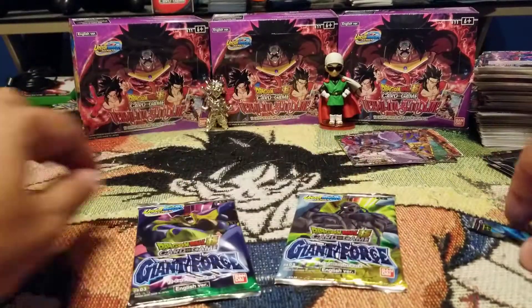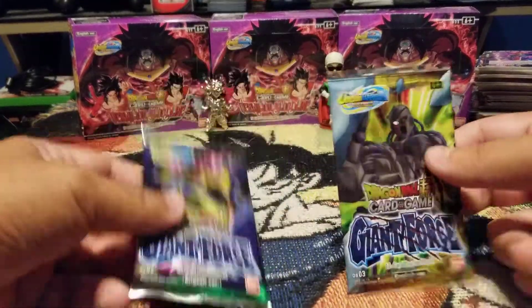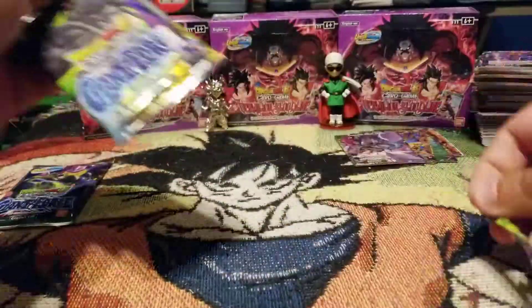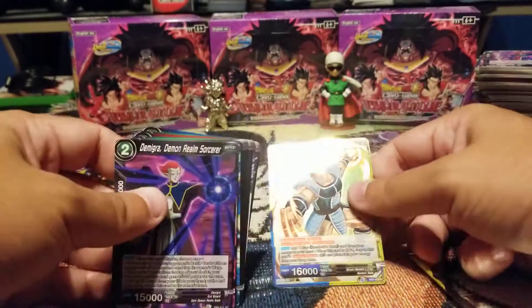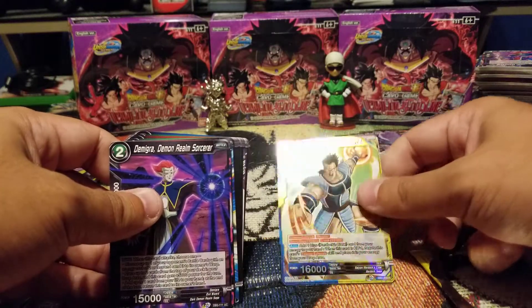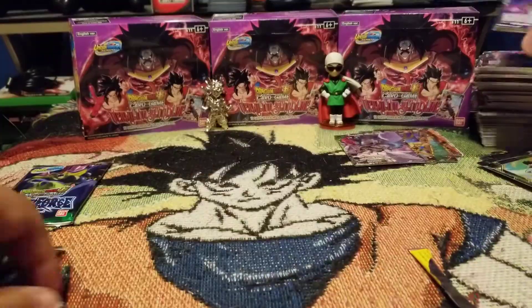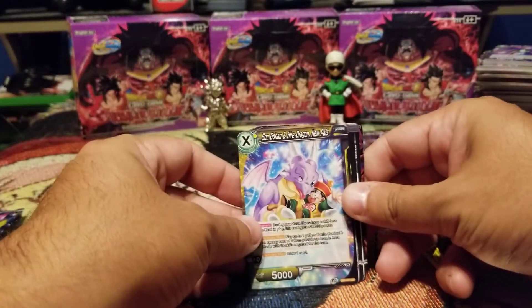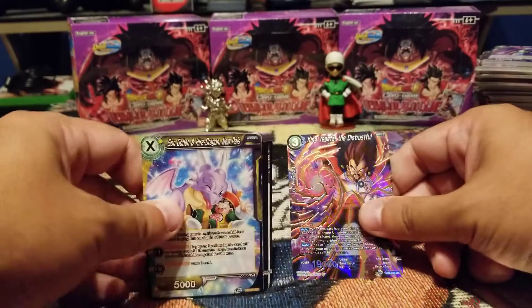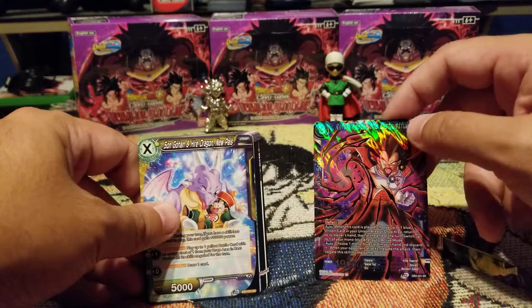Alright, last two packs for this box — here we go. Cooler and Iron Meta-Cooler, let's hope for some goodness. This box is kind of all over the place but that's okay. Oh we got a rare Imparted Wishes — look at that, nice blue-yellow. And our final pack.